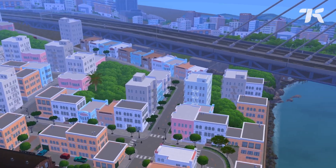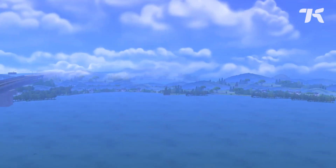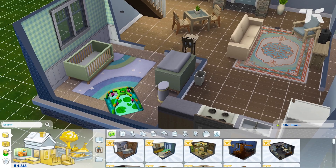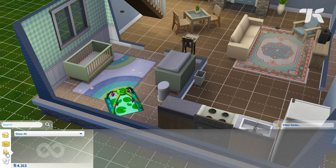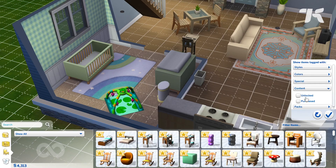Then there's the new world of San Sequoia, which is heavily inspired by San Francisco and the Bay Area. It offers two fully built and furnished starter homes with enough rooms to begin a family. There are tons of new build mode items, including new baby and family stuff, as well as other decor items, furniture, plants, and structural home details to play around with.